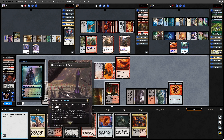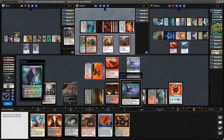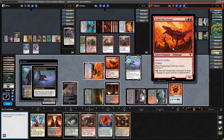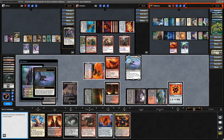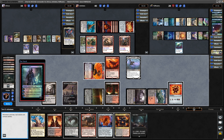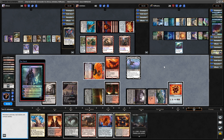Instant-speed Reanimate onto the Archon of Cruelty. We'll gain a little bit of life when it enters at least. Point this at our opponent — they can either sacrifice the Trumpeting Carnosaur or the Barracuda. I'm fine with either, but I'd rather the Barracuda goes down. Likely going to keep that in play though — and yep, gets rid of the token. Forces him to discard a Cyclonic Rift as well, which means he's got one card in hand that he really likes.